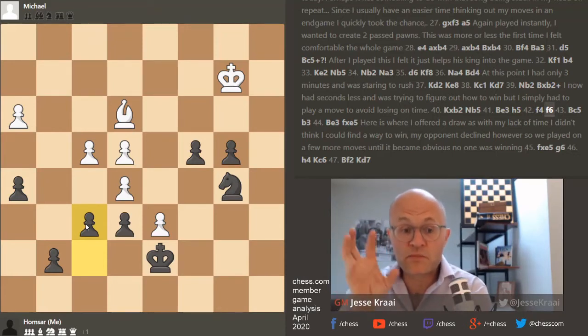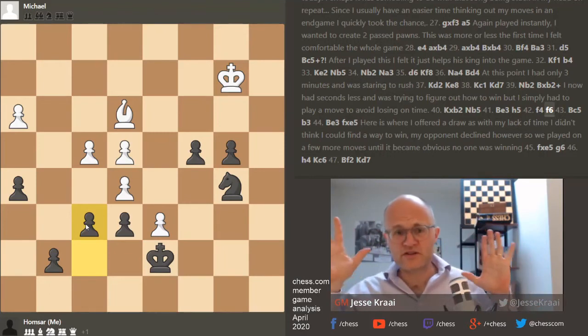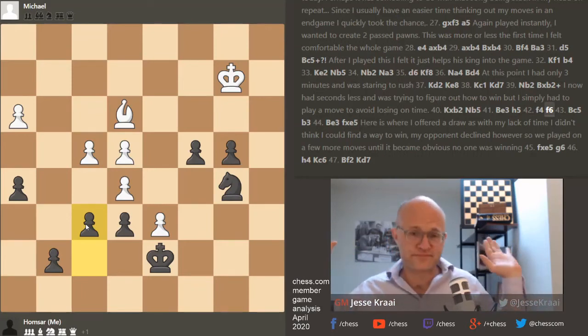So the problem, Homsar — and listen, every time we go over games, whether you're a GM or an 1100 player, the thing to bear in mind is: you're going to make mistakes, everybody makes mistakes, but there are certain mistakes you should lash yourself for. For example, if you go over the game with the computer and the computer shows you some weird thing you would have never found anyway — fine, don't worry about that.